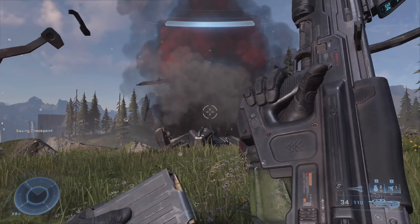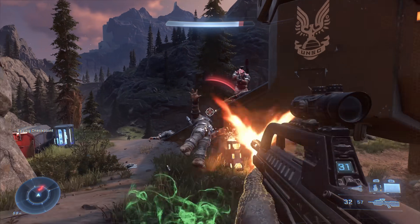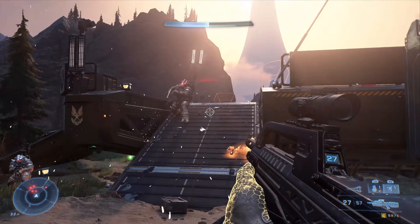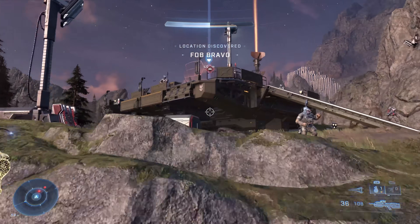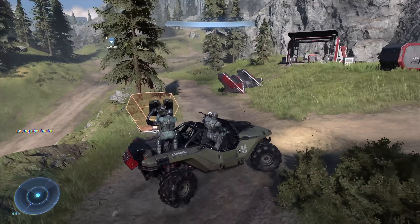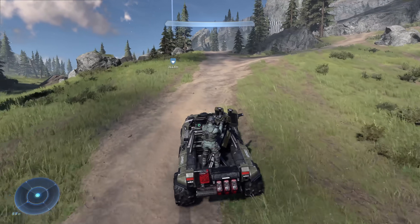to taking down propaganda radio towers, infiltrating massive Banished strongholds, and reclaiming UNSC forward operating bases — also known as FOBs. While there's nothing that feels wholly original here relative to games like Far Cry or Just Cause, the template fits Master Chief's style of jumping in and out of vehicles in a very natural way. The tasks are both varied enough and not so frequently repeated as to ever feel monotonous or annoying.